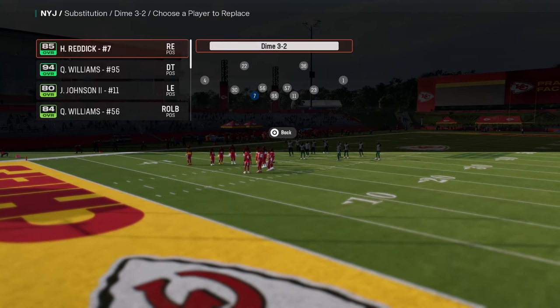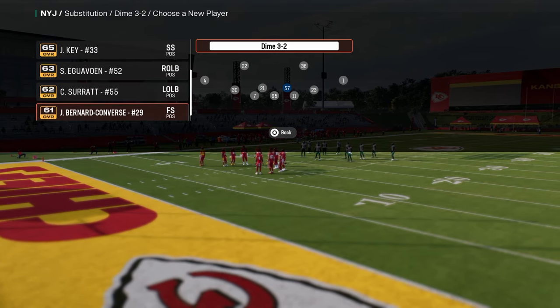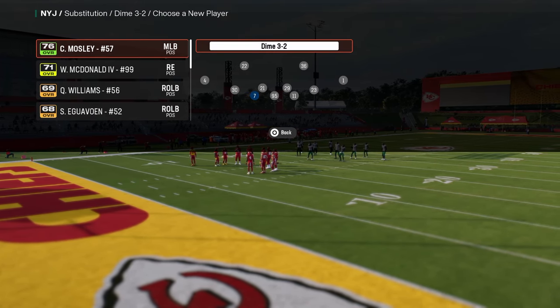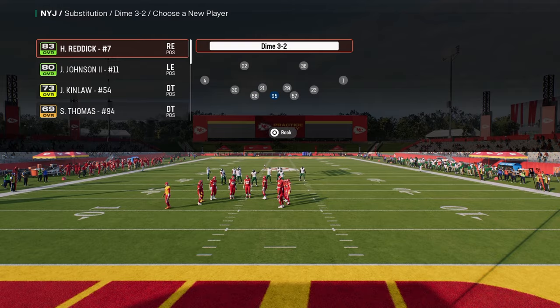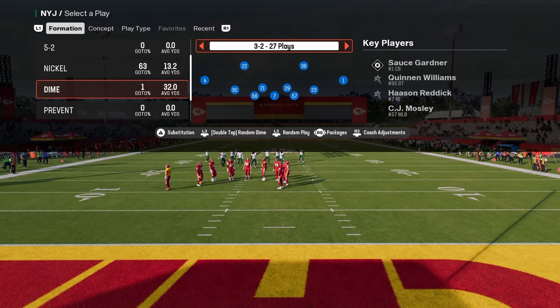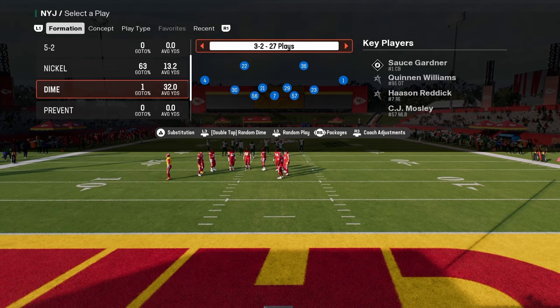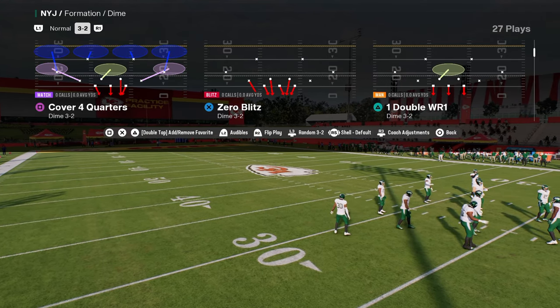Dollar 3-2 is probably the best blitzing formation in the entire game. We have a full defensive e-book on this defense in our school community. If you're not a school community member yet, it's only $10 to become a member, and it'll get you access to all of my offensive and defensive e-books for both Madden and College Football 25. The link is in the description below.